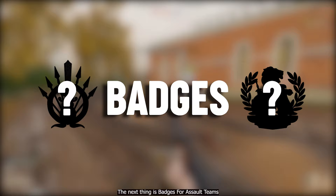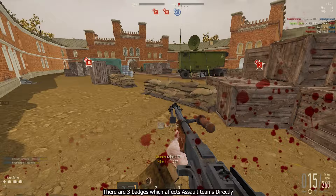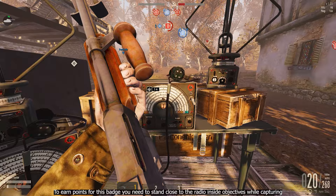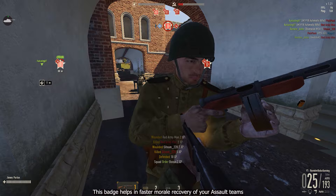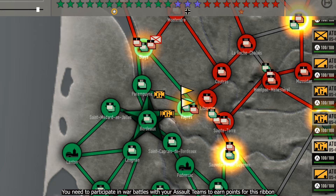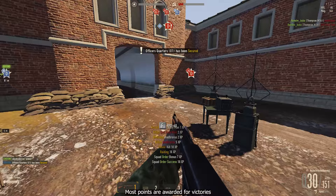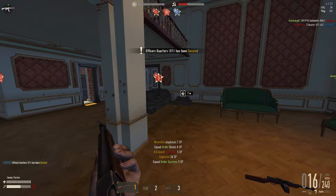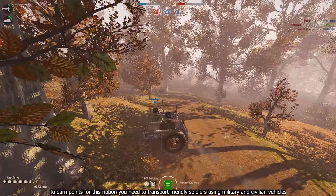There are 3 badges which affect assault teams directly. First is Battlefield Commander, which gives up to 20% more morale for your assault teams — earned by standing close to the radio inside objectives while capturing. Second is Charismatic Leader, which helps with faster morale recovery of your assault teams — earned by participating in war battles with your assault teams, with most points awarded for victories. Third is Logistics Expert badge, which increases the speed of assault teams under your command by up to 20% — earned by transporting friendly soldiers using military and civilian vehicles.